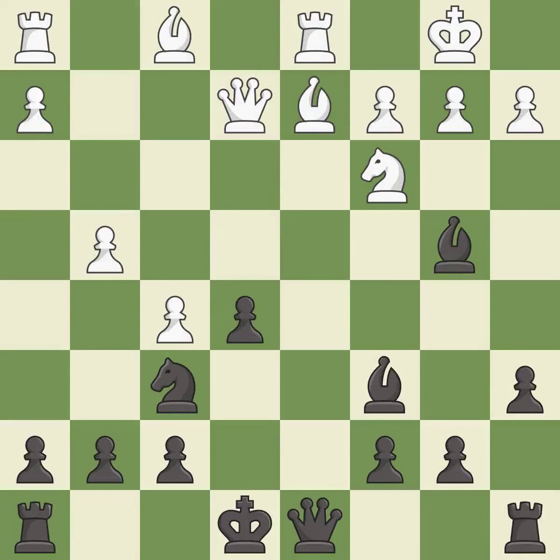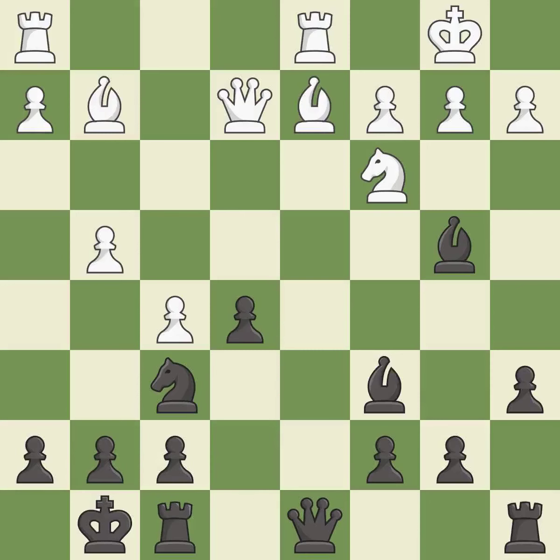This removes a pawn that was threatening to win material. This prevents the opponent from being able to reveal a check — it is good. This blocks the attack on a rook that could have been captured. This is the only good move. This threatens to reveal an attack on a queen — it is a great move. This threatens to push a passed pawn towards promotion.